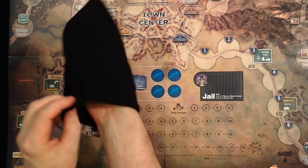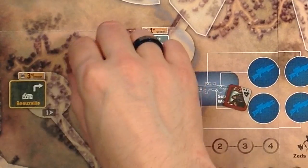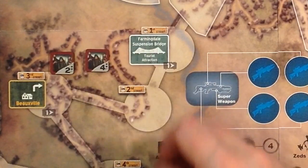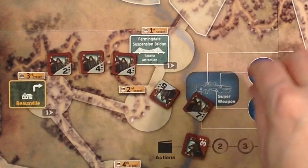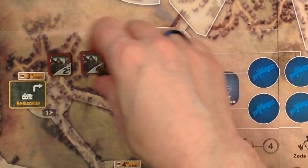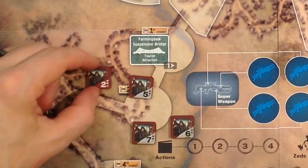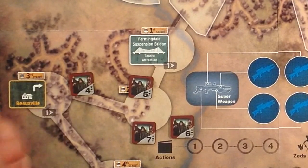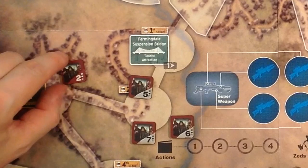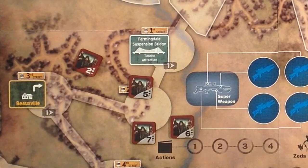Now let's look at our enemies. The Zed units usually sleep inside a bag or cup and are drawn randomly. Zed unit counters also have two sides — a strong side and a weak side — just like other units, but they can take more hits. There are two hearts on the strong side, so they need three hits to flip over; then two more hits on the weak side, and a sixth hit in total will finally kill them.